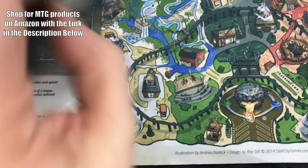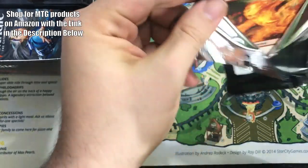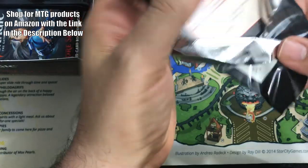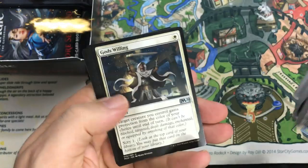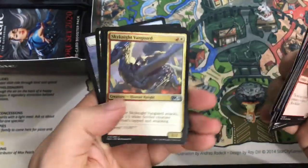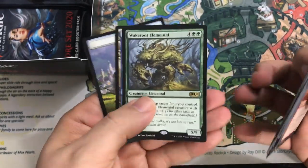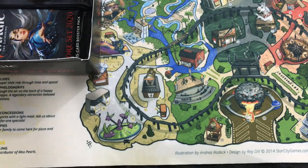Two good Mythics so far. No Chandra — actually we haven't seen any Chandra, not even the uncommon one, and we didn't get any in our bundle pack either. I don't know where Chandra's hiding. They say this is a Chandra set. Rule of Law. Skynight Vanguard. Wakeroot Elemental. The question is — are there going to be any Chandras in your Chandra set?